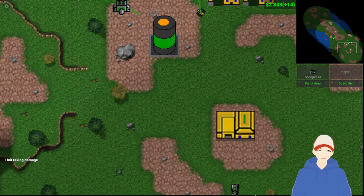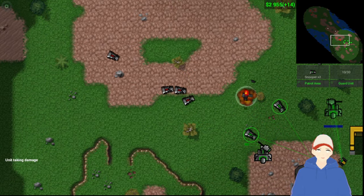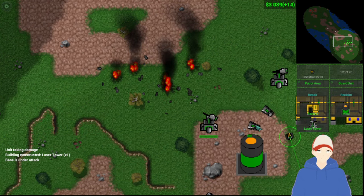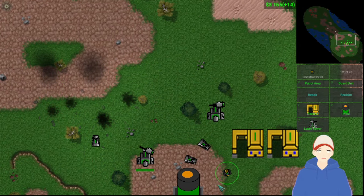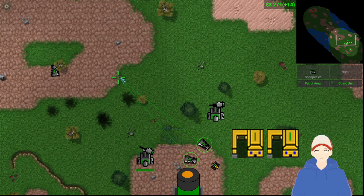If I can get them to chase me, they're going to chase me right into that laser turret. Laser turrets quickly put a stop to that nonsense — they're not going to take on tank after tank, but usually two or three of them is enough to stop most early game rushes.